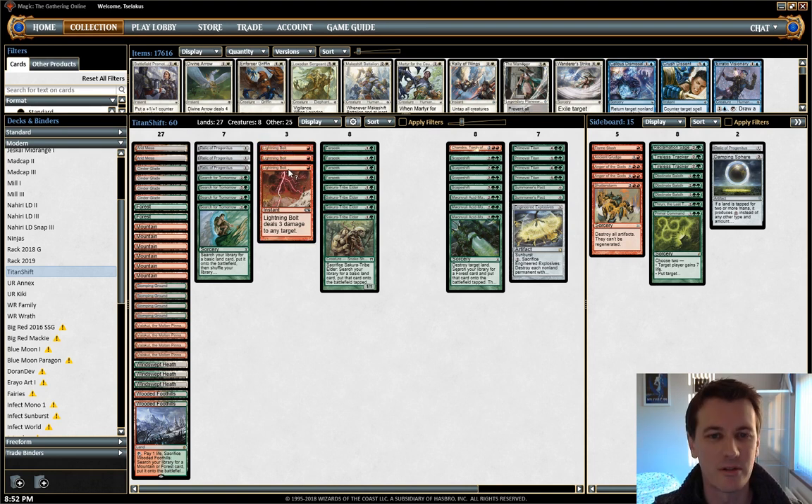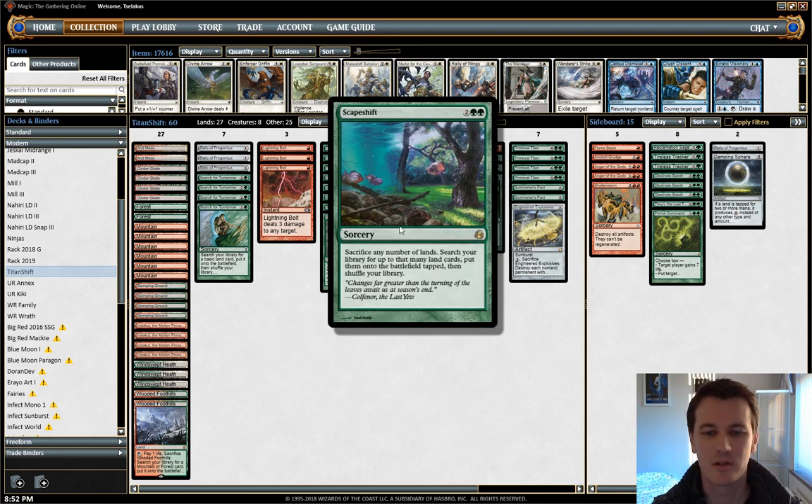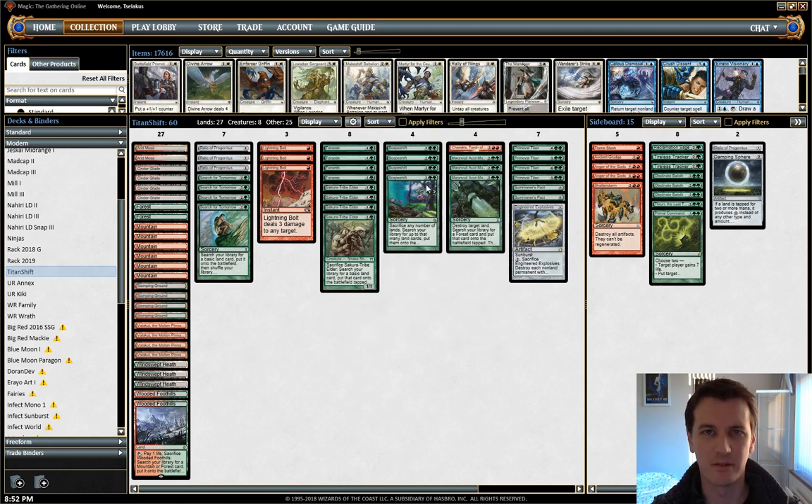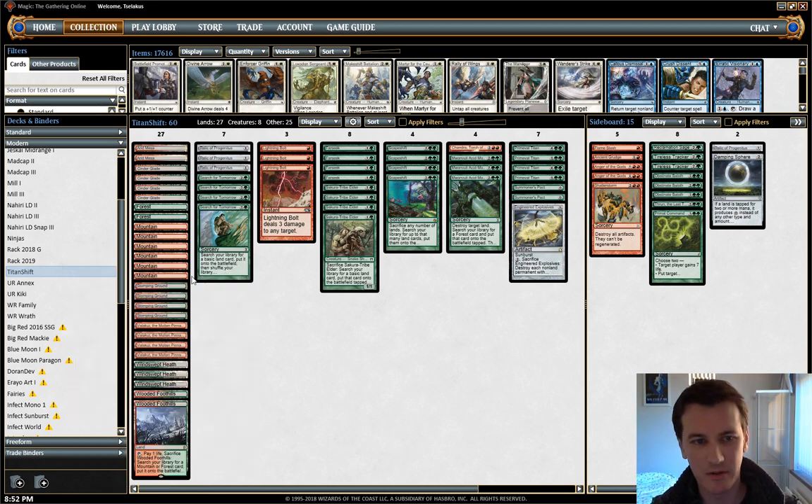We have three Lightning Bolts to do general stuff — cope with what our opponent's doing and provide a little bit of reach. We can put them to 17 before we Scapeshift. Scapeshift itself is the chief gimmick of the deck: we build up to seven lands and cast Scapeshift. We bring seven lands into play, one of which is Valakut the Molten Pinnacle and then six mountains, dealing 18 damage all in one go. Once you've got seven lands and Scapeshift, you basically win the game.